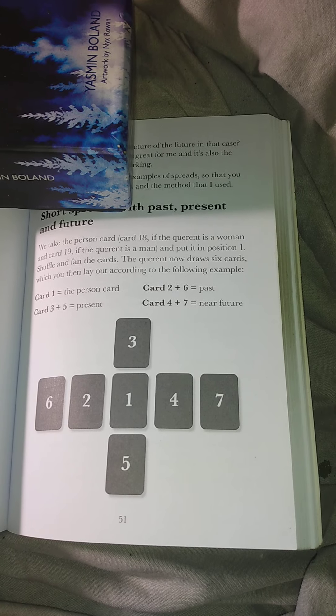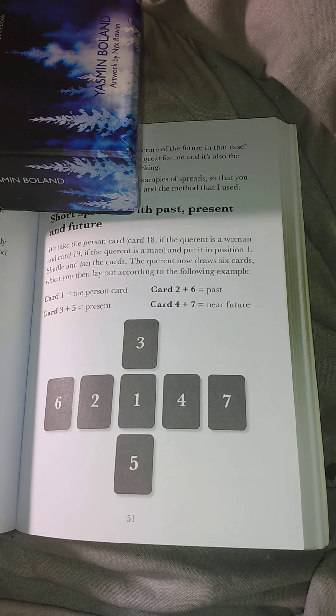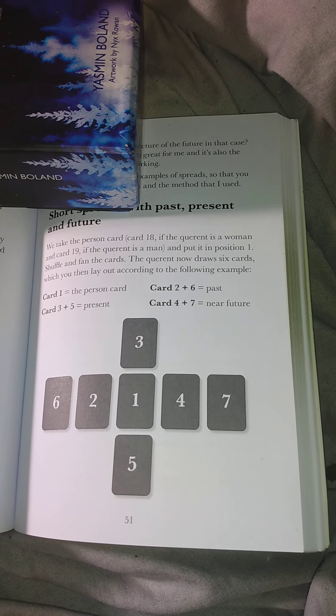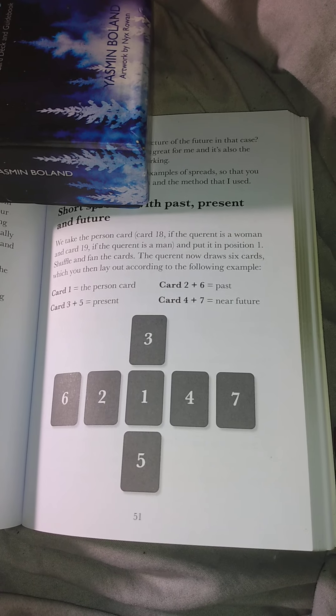So therefore, I find the cards. The current now draws 6 cards, which you then lay out according to the following example. Card number 1 happens to be the present card.